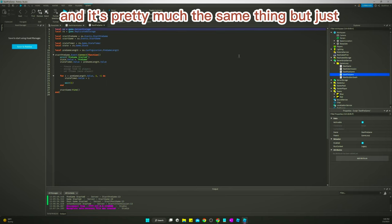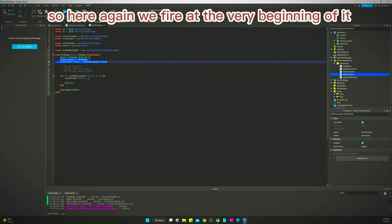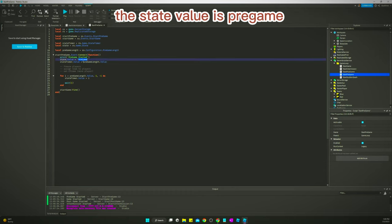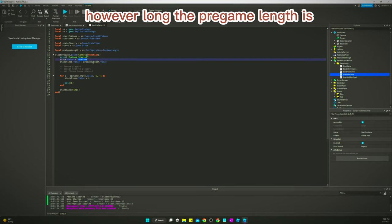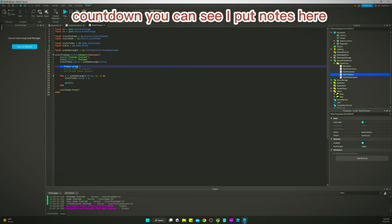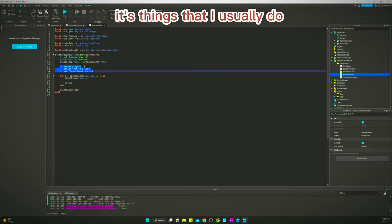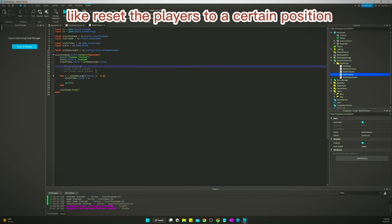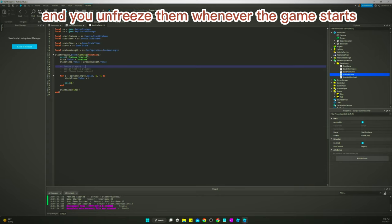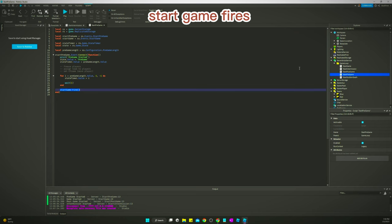Start Pregame is pretty much the same thing, just wired up for pregame. At the very beginning it fires — setting the state value to pregame and the state timer to the pregame length — then counts down. I've put notes here as examples of what you could do at the start of the state, like resetting player positions and freezing players in pregame so they can't move until the game starts. You'd unfreeze them in the next state. At the end, Start Game fires.